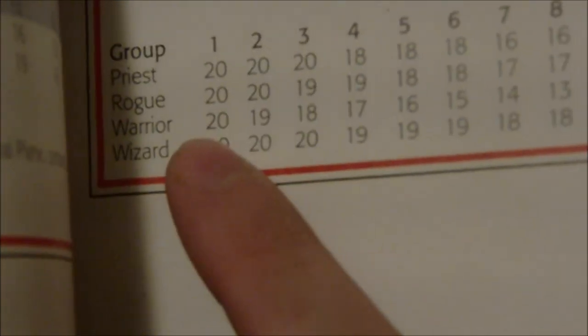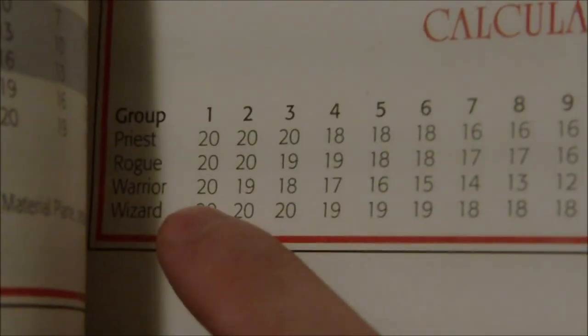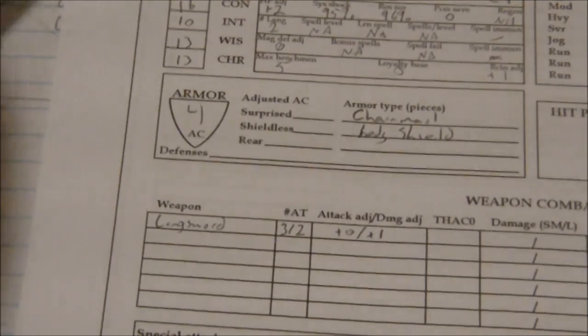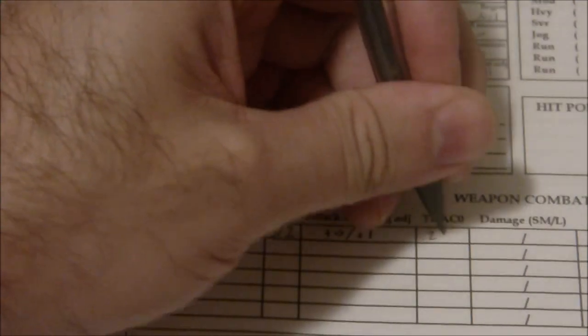So attack adjustments and damage adjustments: we get plus one damage adjustment — plus zero to hit, plus one damage. THAC0 stands for 'to hit armor class zero.' All first level characters whether you're a priest, rogue, warrior, or wizard start at 20, and then they go down based on your level — fighters' THAC0 reduces by one for every single level. We are starting at first level here and we don't have a hit probability adjustment, so our weapon THAC0 is going to be 20. Damage against small and medium creatures is 1d8 plus one, and against a large creature is 1d12 plus one.